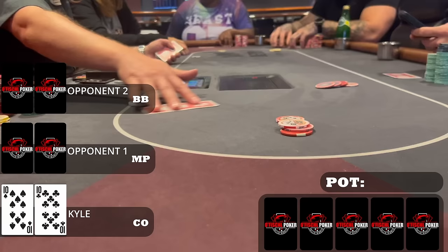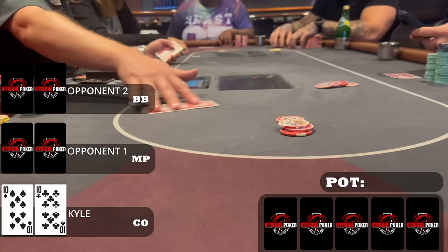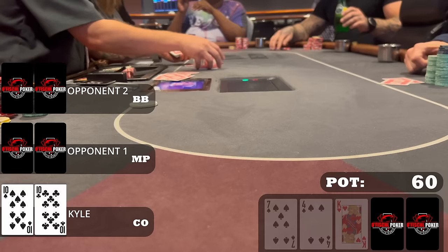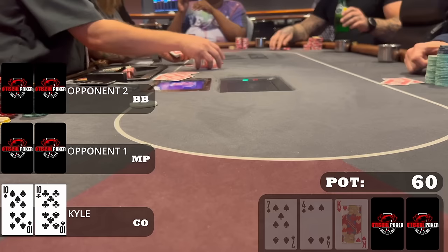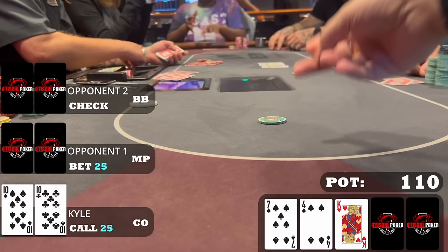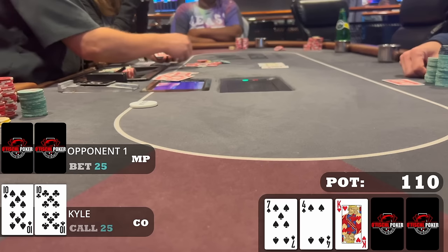We buy into this game for $800 and our first hand dealt will be a hand of note. A middle position player opens to $20, we have black pocket tens. We probably should be three-betting this a decent percentage of the time, but since this is literally the first hand, we just call, play in position, and see what develops. The big blind calls as well, and we go three ways to a flop of king-seven-four with two spades.